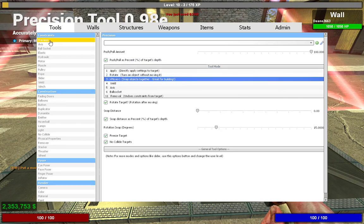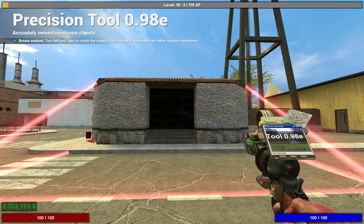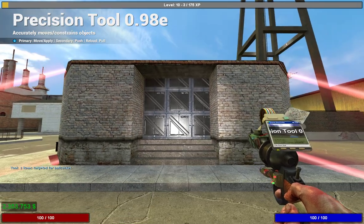You want to make sure you use your Precision Tool and make sure it's on Move, with Freeze Target and No Collide Target turned on. Then just click the prop, go over to the door, and click on the door. Now the prop is in there, but that's only one prop.